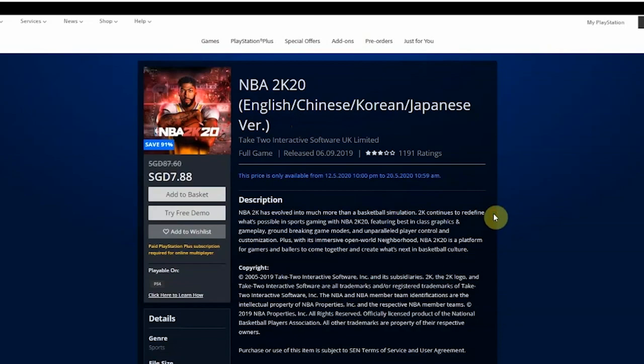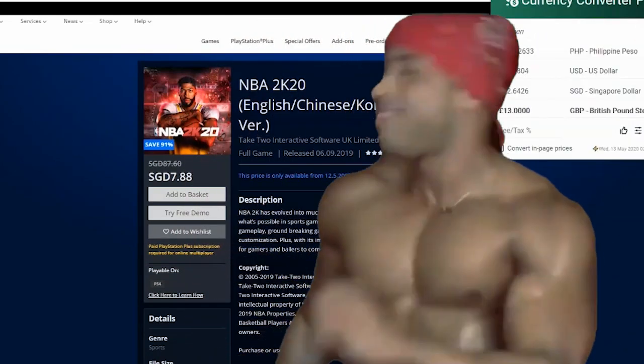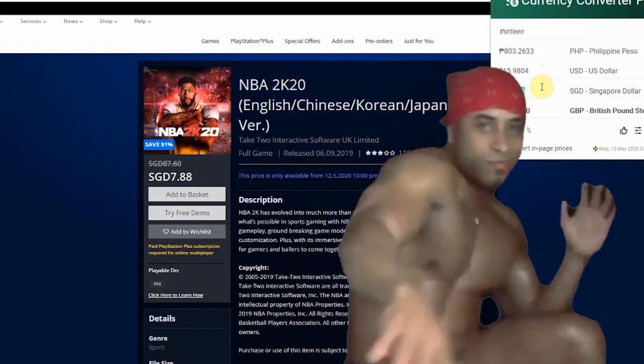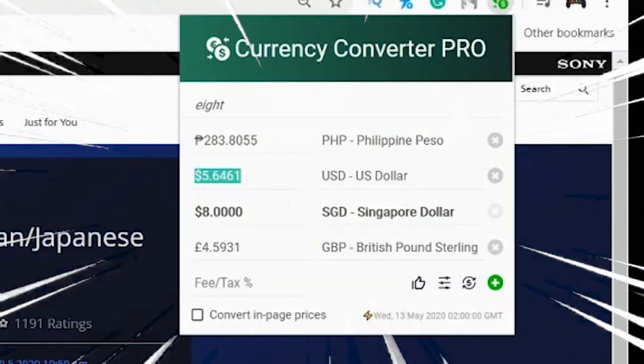As you can see, this is available in English version, and since this sale is coming from R3, it's also available on the Hong Kong account. Let's do a quick conversion on how much 7.88 or 8 SGD would be — in USD it's roughly $6.